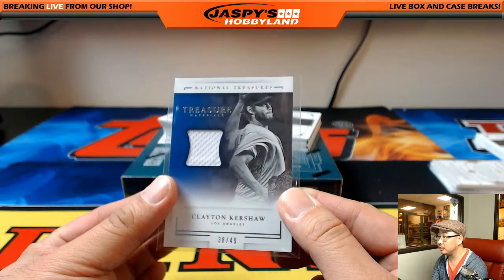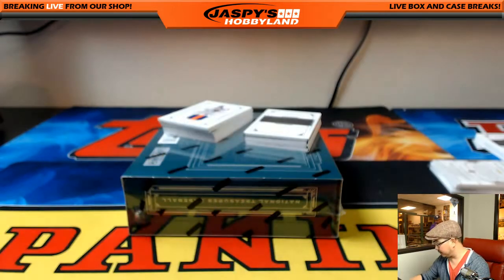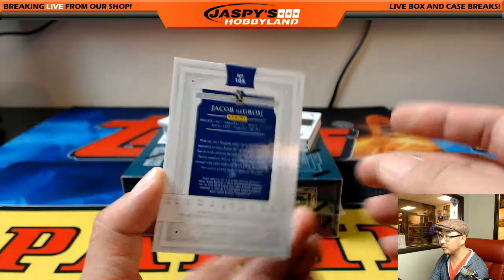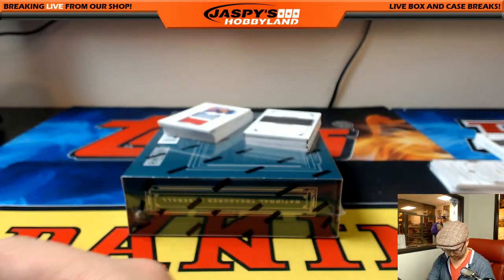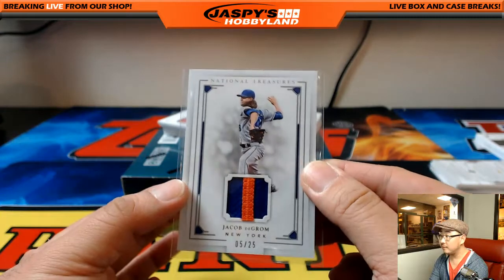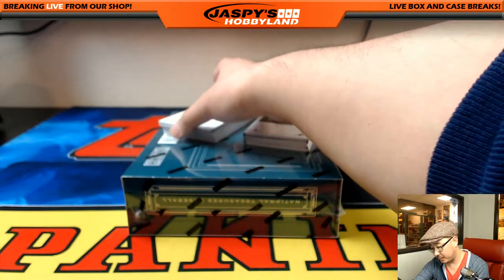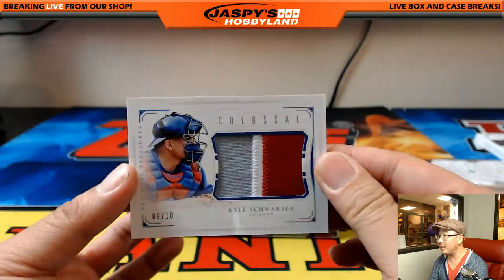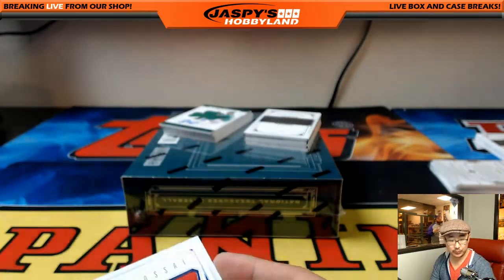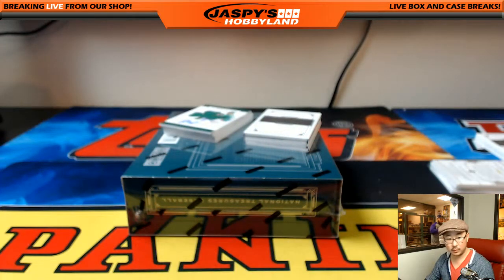Two-color patch, 5 out of 25, Jacob deGrom. The Jacob deGrom going out to the coach. 5 out of 25, nice one, Paul. Nice Colossal Relic, 9 out of 10, Kyle Schwarber. It's pretty nice — I saw the CD holofoil around there too. The Kyle Schwarber heading out to Jimmy Brant. 9 out of 10.